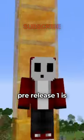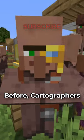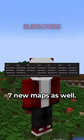Minecraft 1.20.2 pre-release 1 is now out and it made a few changes with villagers. Before, cartographers only sold maps that lead to the Ocean Monument and Woodland Mansion, but now cartographers sell 7 new maps as well.